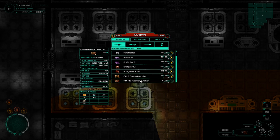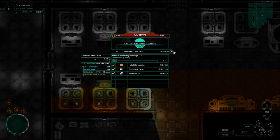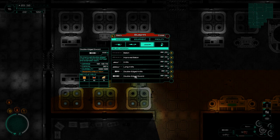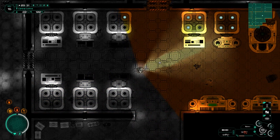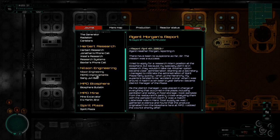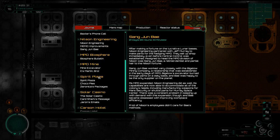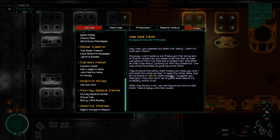Down here we need level 3 software to make some of this high level stuff. Level 3 software is required. If we go into our journal and have a look at Nilson's Engineering, you can see Sun Young Bay is the guy that is in charge of everything. We went down here somewhere to the Aries district to track him down to a party he was at.